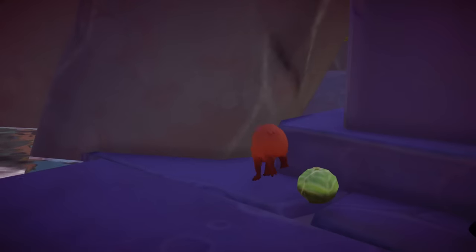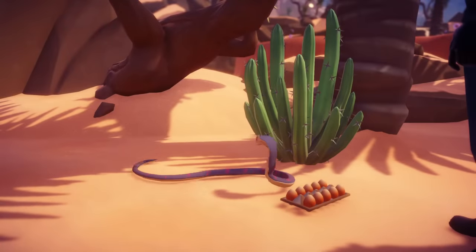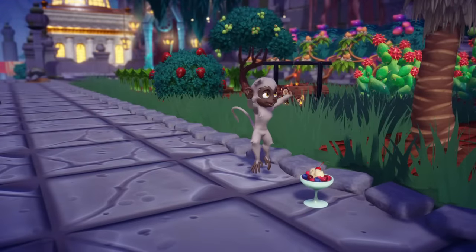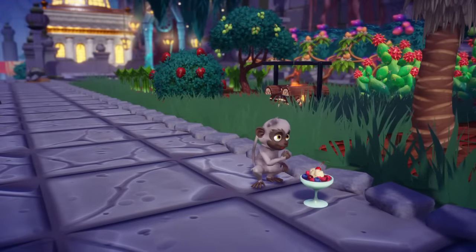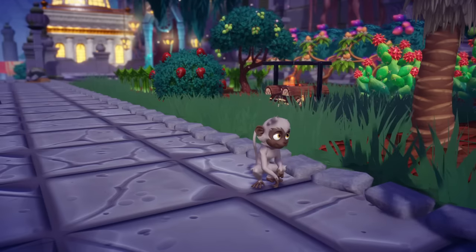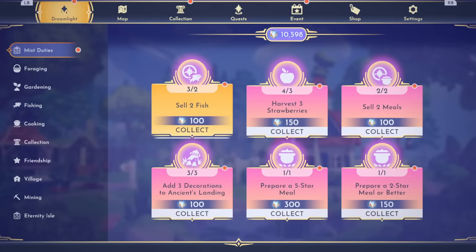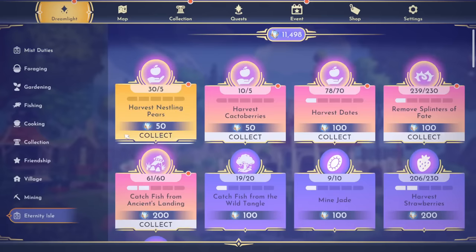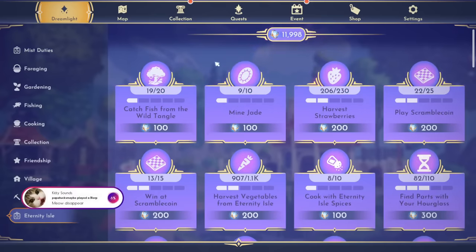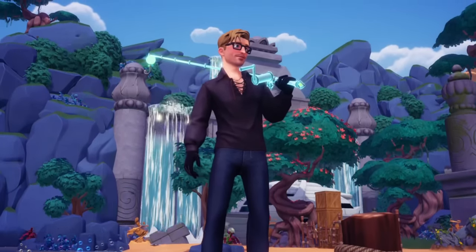Opening new areas will also allow you to access more critters and complete more critter-related Mist duties. Capybara's favorite food is cabbage, the cobra's favorite food is eggs, and the monkey's favorite is a cooked meal between three and five stars. I always have pastry cream and fruit on me, which is a five-star meal, so that's what I tend to always give to the monkeys. Focusing on duties is one of the best ways to accumulate Mist because as you complete your duties, you will also passively complete tasks over time, allowing you to gain even more Mist.